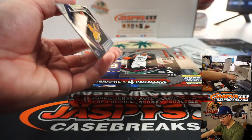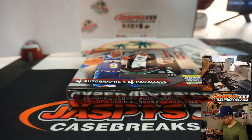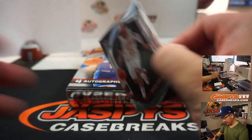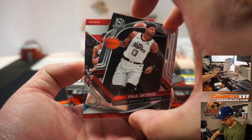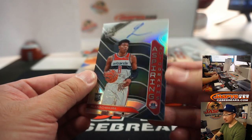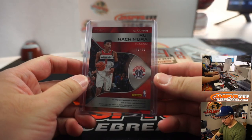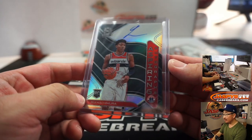As the old saying goes, whatever someone's willing to pay, right? There's Andrew Wiggins, Warriors. There's Vince Carter, Atlanta. And behind Paul George is Rui Hachimura — 49 out of 49 on-card autograph, Aspiring Autos. Once again, 49 out of 49, so that goes to Ryan S. with the Hachimura.